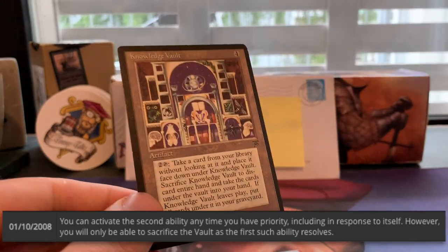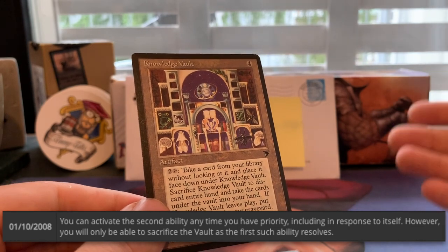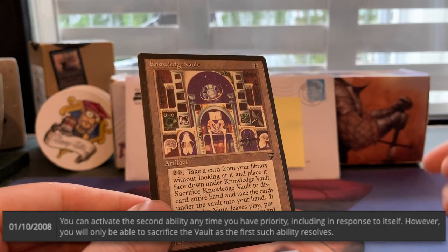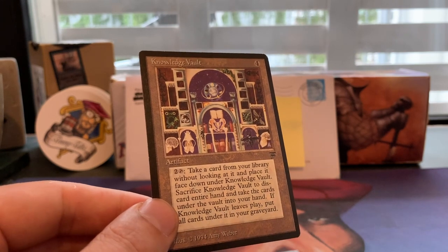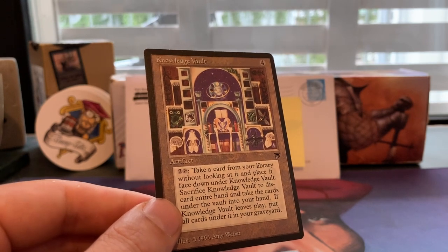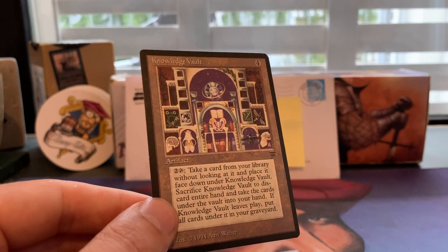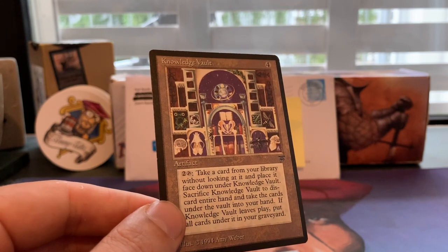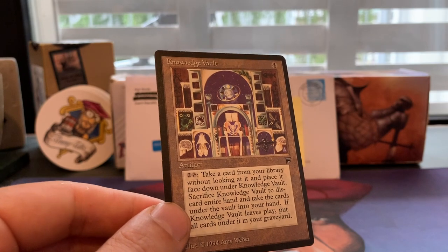Secondly, you can use it at instant speed. In your opponent's end step you put a card in your Knowledge Vault, untap it, and if your opponent wants to Disenchant it or Shatter it, in response you can sacrifice it. You might be thinking 'but I have to discard my hand' — well, maybe you want to, because you're playing a reanimator strategy. Maybe your hand is simply empty. I've actually played against Knowledge Vault — my brother uses it and it's surprisingly interesting and useful.